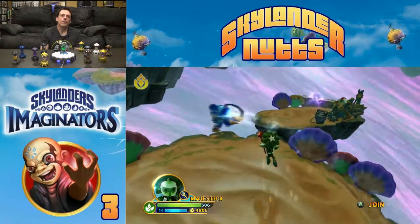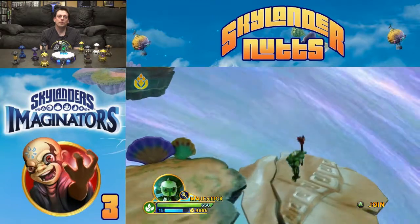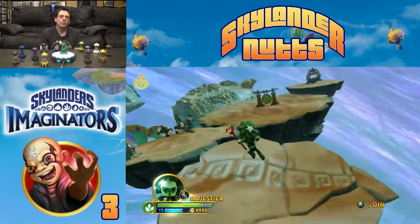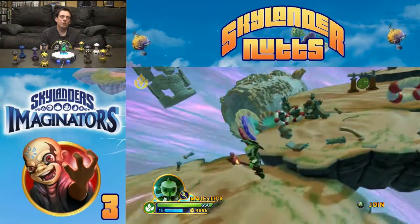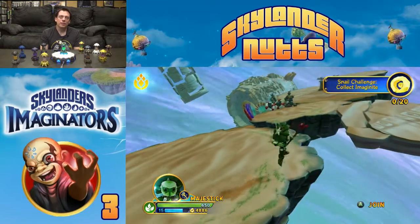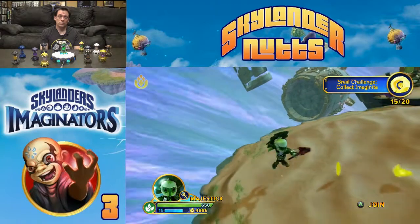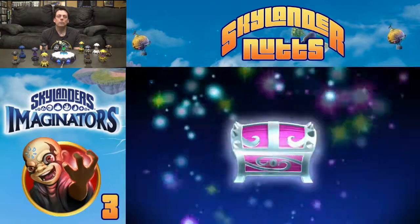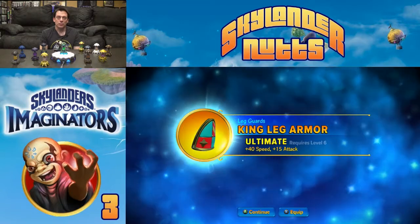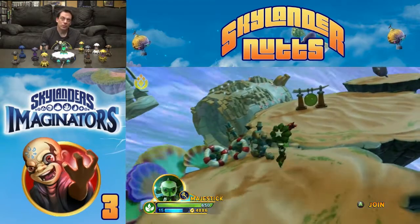We're getting into the heart of the vortex now — almost time to shut that thing down. Level up! I leveled up. There's an Imaginite chest — even if it's a snail challenge. There's an ultimate — New Leg Guard. King leg armor... doesn't look like it's part of a set, but at the same time looks like it should be. I wonder if there's any other king pieces.